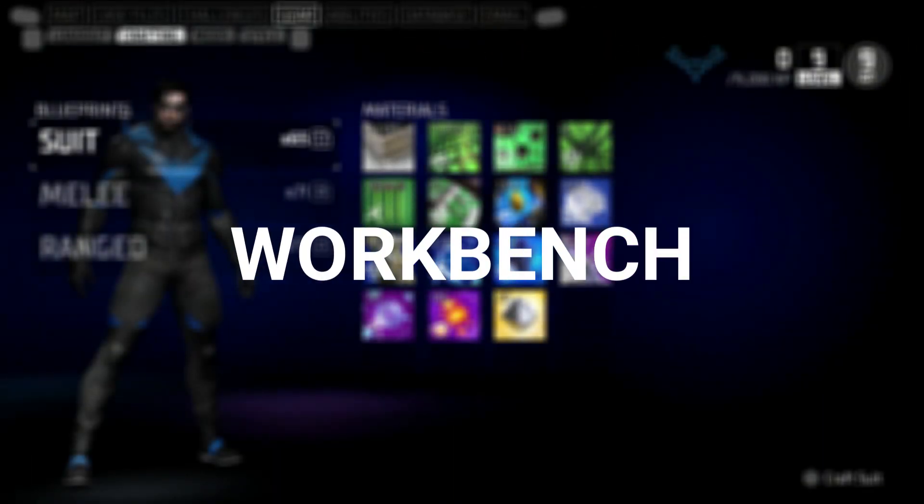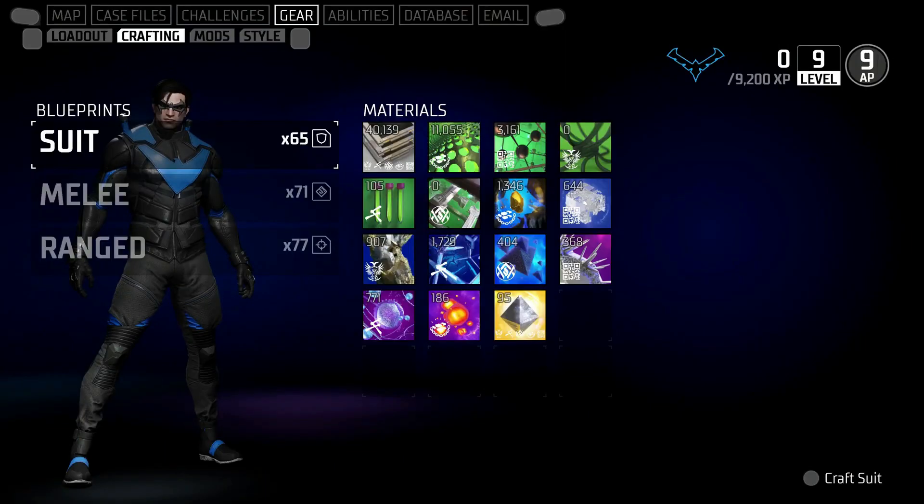This is the crafting menu. You'll see it's available under the gear section at the top, and we've actually got loadout, crafting, mods, and style. In this crafting menu, you'll be able to craft suits for your heroes, melee weapons, as well as ranged weapons. You've got various different materials you need to craft them, and those materials will drop from enemies when you're playing the game and as mission rewards as well.